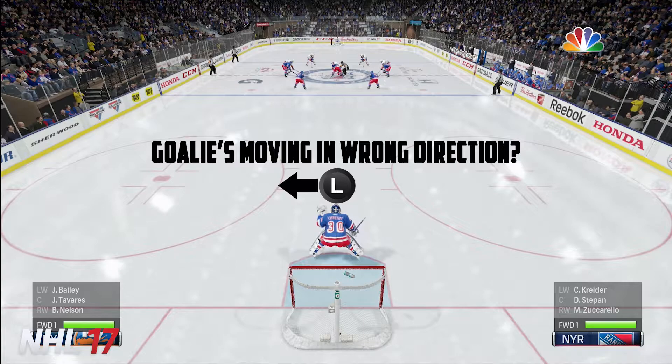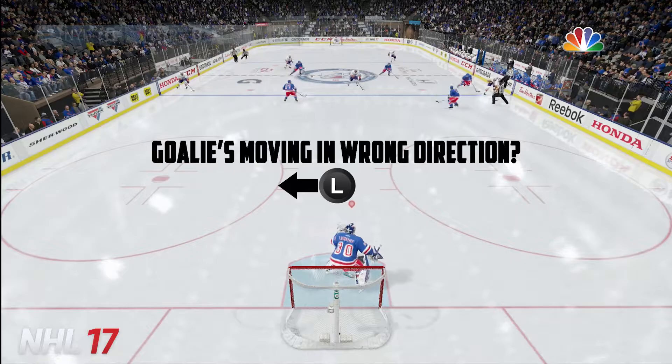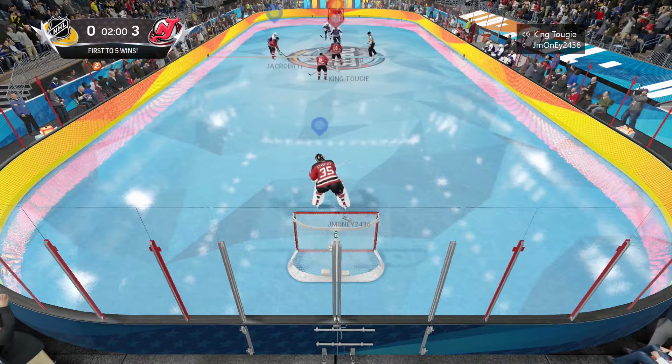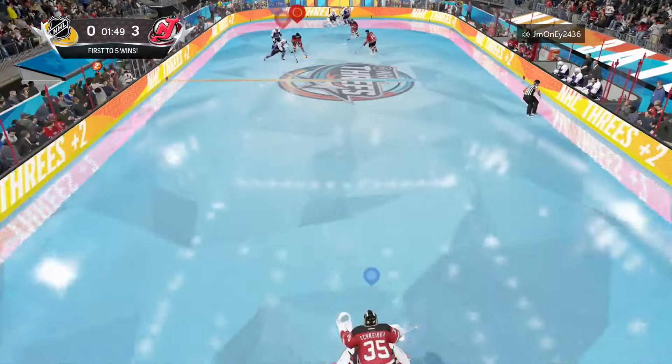There was another bug where doing a small movement with the left stick, usually towards your glove side, your goalie would actually move further to the blocker side — the exact opposite direction of where you wanted. That was fixed in the beta too. Those two fixes are huge because now your goalie moves where you want him to move. There's a lot less confusion, I don't have to constantly look back to see where he is, and saves seem to be much more consistent when you're in position. It made goalie a lot of fun to play — good job to the devs.